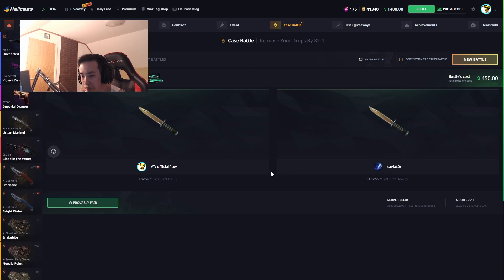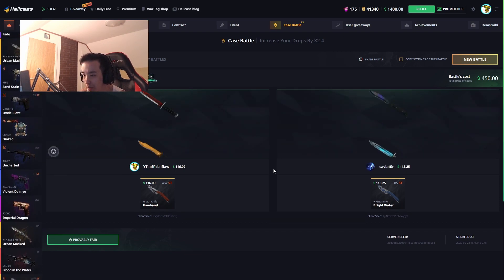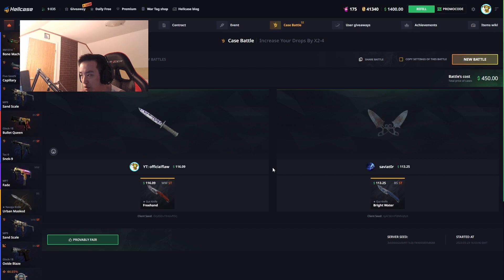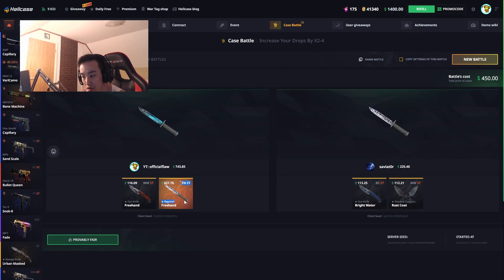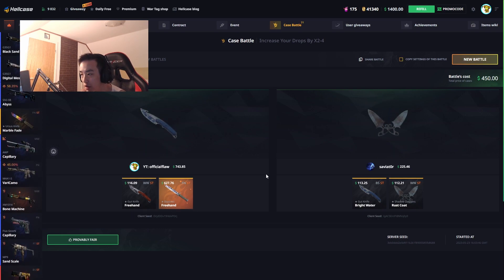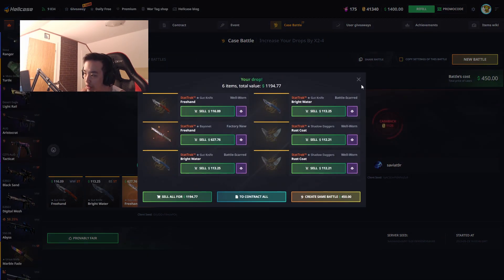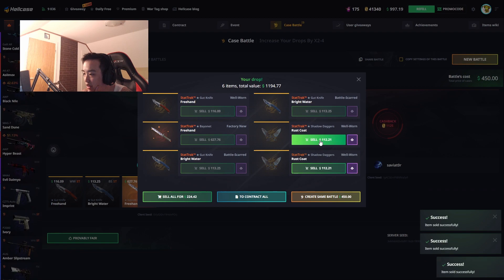Let me close all these. 3x Premium Knives — I actually don't have the play knife... actually never mind, I have an M9 Bayonet Rust Coat. Oh, that's good — Factory New Stat Track! Bayonet Freehand boys, not bad, that's a W, that's a huge W. We're gonna keep most of this.